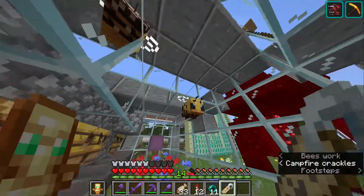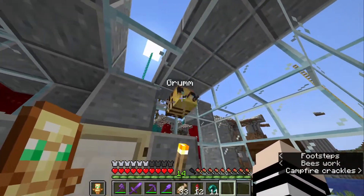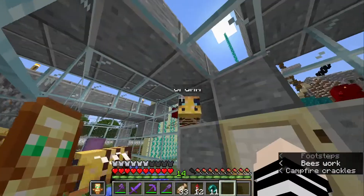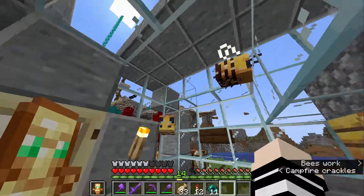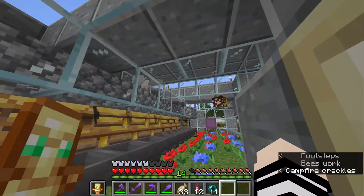Now I can nametag one of these bees — they're already nametagged, but I'll nametag one of them Grum. And now it's flying around upside down. It's not going to despawn. You can name it whatever you want though — Grumbi.